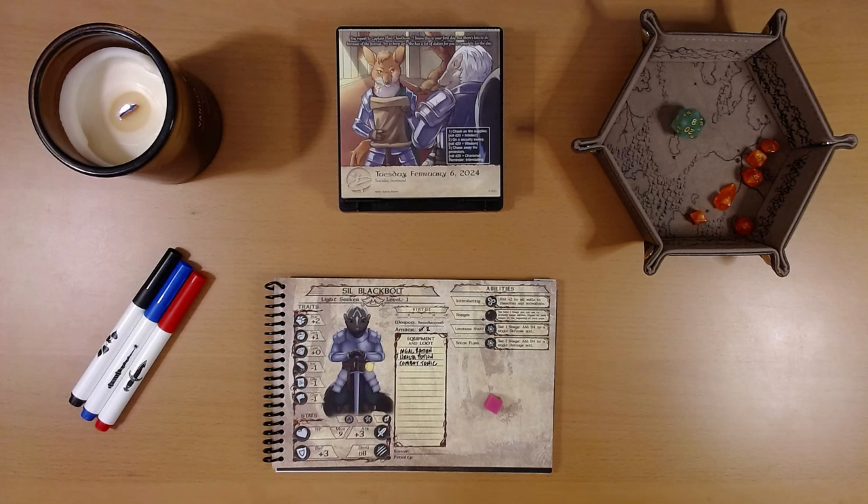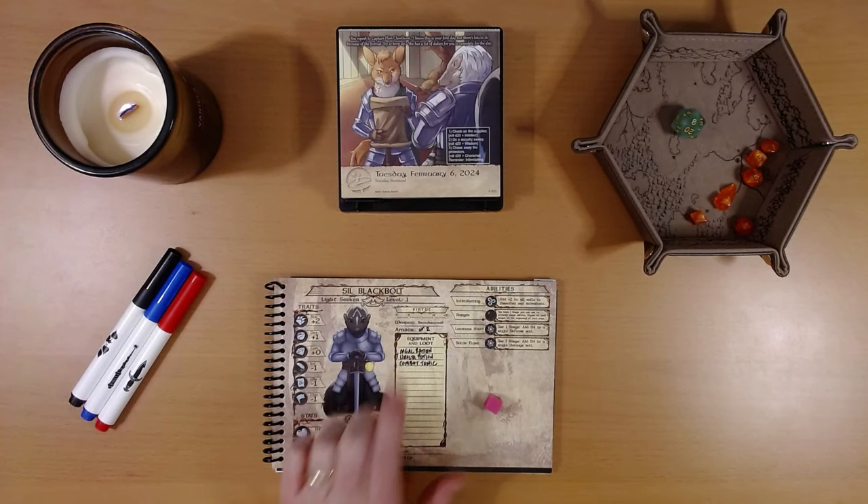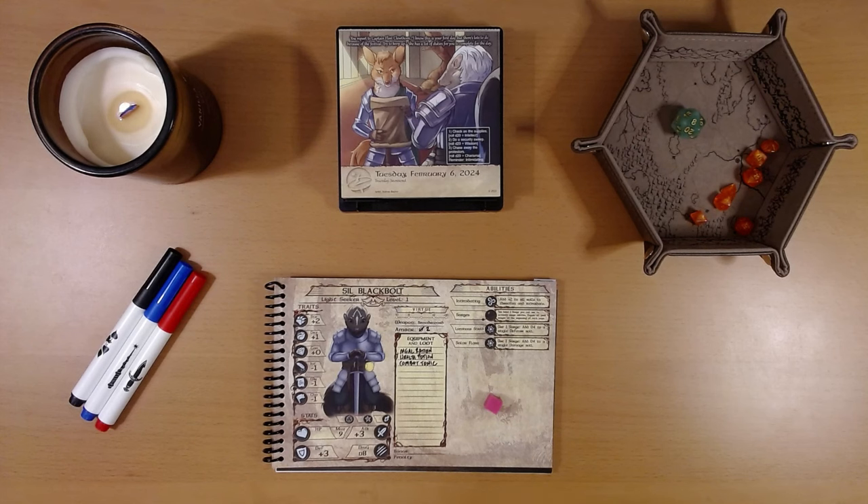Yesterday, Syl secured the castle courtyard to ensure a safe leaf-turning festival. She did remarkably well for her first day on the job, and we're accumulating quite the inventory — we've got a combat tonic, a health potion, and a donut. Exploring the castle is what's gotten most of our introductory characters mostly dead, but for Syl so far, so good.